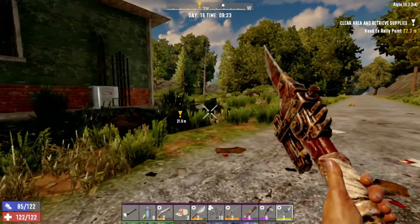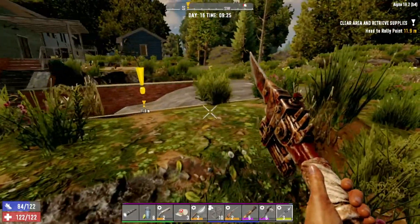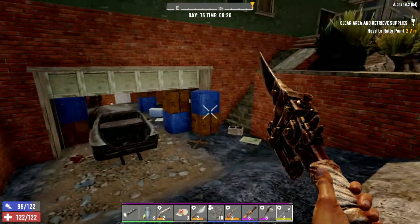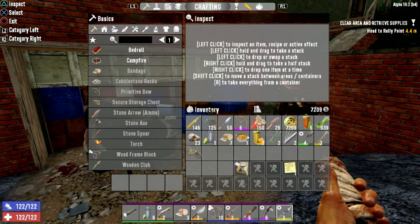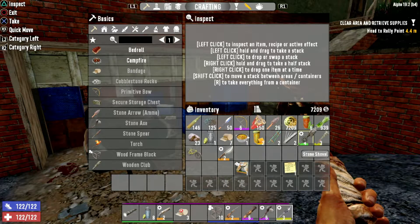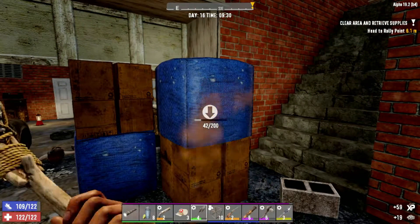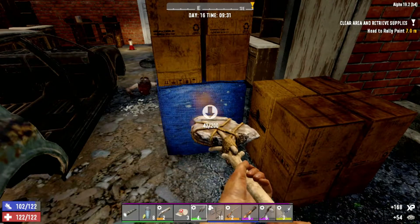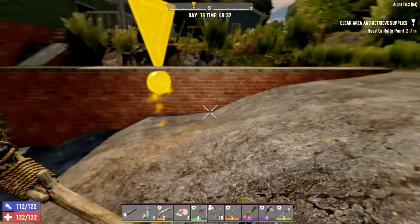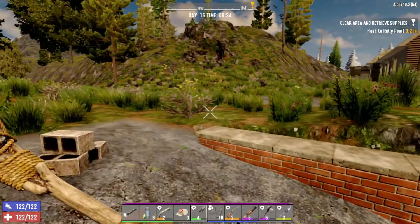I thought we had two quests - where's the other quest marker? Oh, it's over there. Lots of cobbles, I need them. Would those cobbles reset if I gather them up now? Let's try that. Because the loot will reset if you have a quest on a building. So theoretically I could go through this house, steal everything, come out, start the quest, and all the loot inside would respawn. But I don't know if that's true of building materials.